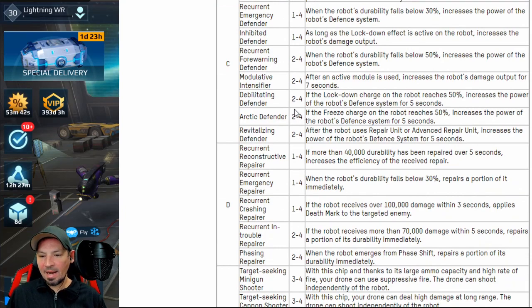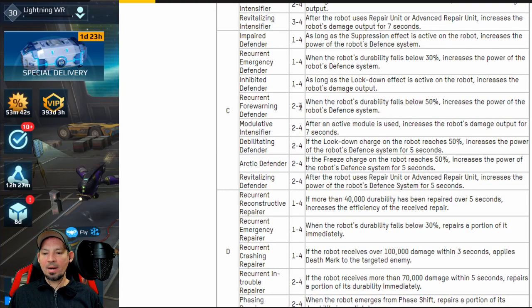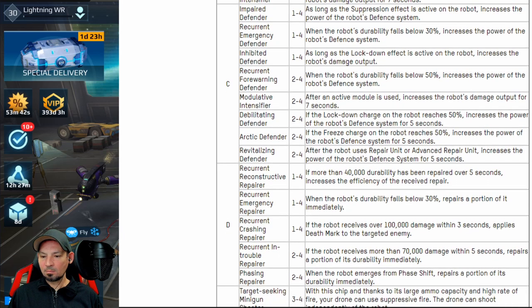Let's look at the C and the D chips now. These are the C and the D chips. There's actually a lot of different stuff going on. Again, if you need a little more time, you can just go ahead and pause these and check out every one of them and what they do.